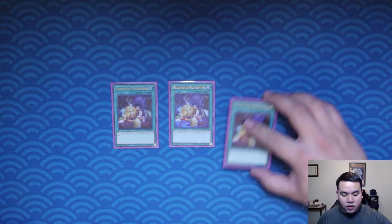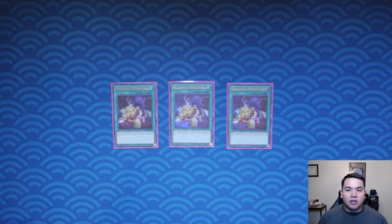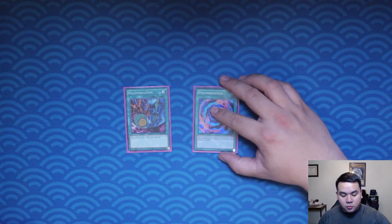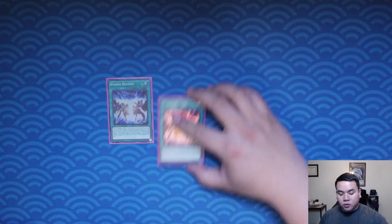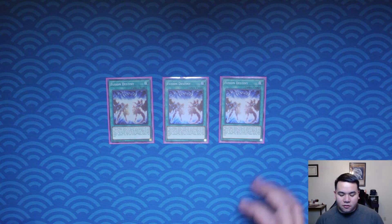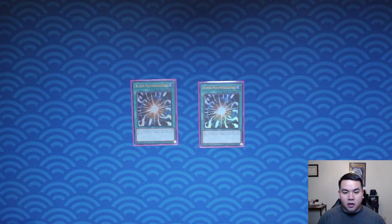For our Frightfur spells, we have Frightfur Patchwork, which lets us get our Egym Chains and Polymerizations from our deck. We have two Polymerization — three is a little too inconsistent — and Triple Fusion Destiny. I've bounced between two or three on this deck but three is good enough; you can always use it as a side target. Then you have double Super Poly to get rid of hard boards to crack.